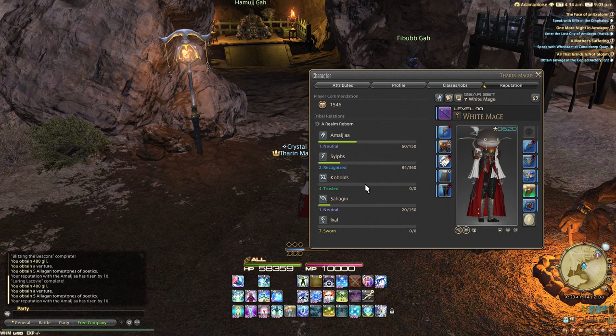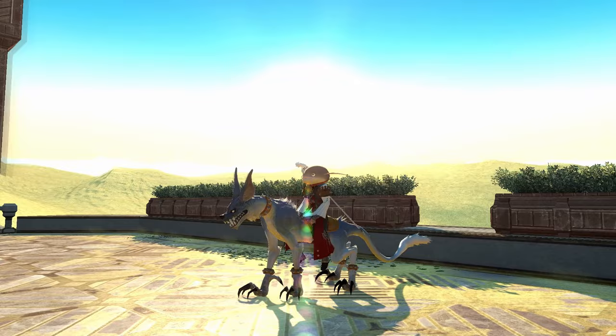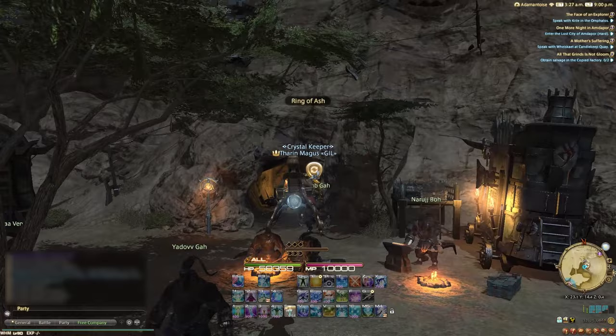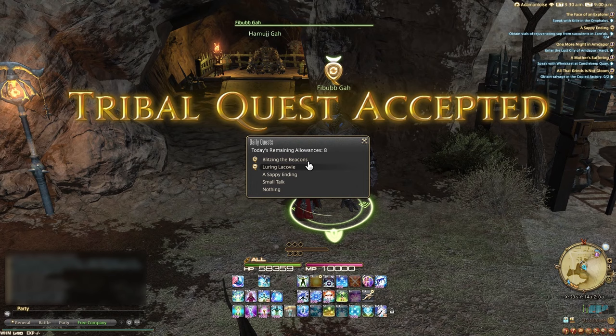Continuing our list of solo content mounts is Beast Tribes. In ARR, there are 5 Beast Tribes available to you, each with their own unique mount themed around the tribe. The Pixies give you the Gulg, the Sahagin give you the Cavalry Elbst, the Ixal give you the Direwolf, the Amalj'aa give you the Cavalry Drake, and the Kobolds give you the Bomb Palanquin. Each mount can be bought from their corresponding tribe upon raising your reputation to Trusted, done by completing daily quests. However, the ARR Beast Tribes are much more tedious than their future iterations, and as a result many choose to skip them.